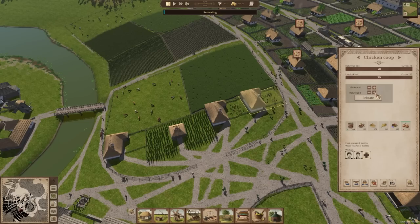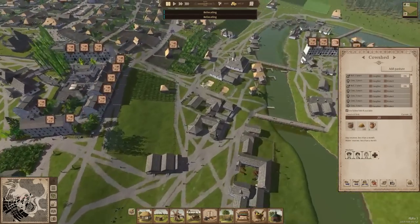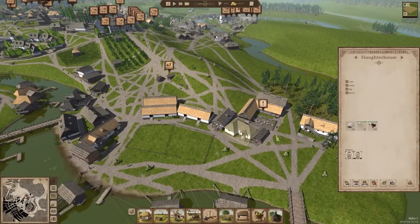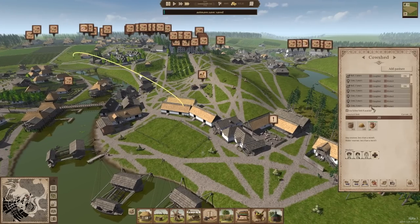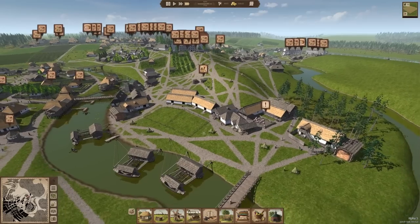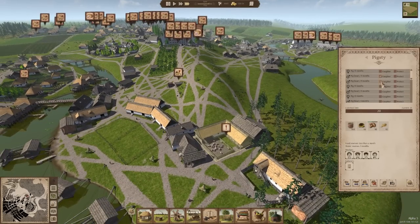I've obviously done a poor job monitoring this stuff. What about the bull shed — how are we looking there? Let's just go ahead and slaughter about six of these guys immediately. Actually I'm going to send a messenger to these two closest towns. It's June — I can buy food. We're going to buy some food because I really don't feel like having everyone move out because there's no food. Hopefully our slaughterhouse guys can get to work sooner rather than later because I would not want this to be a cataclysmic event.